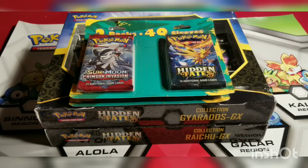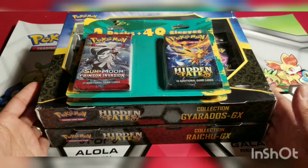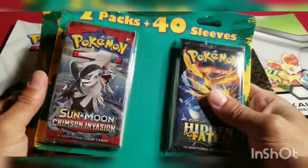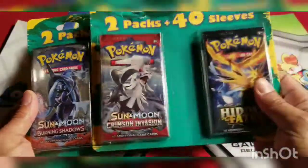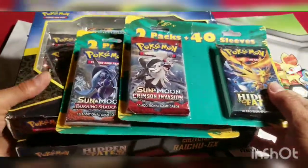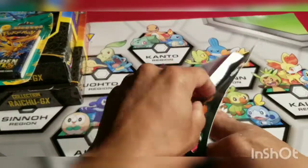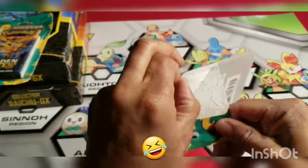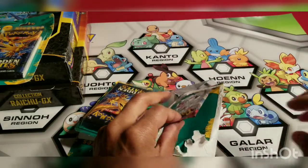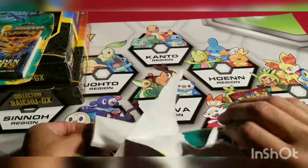Good evening, I am Scipio the Cardboard Gambler and I finally got my hands on some more Hidden Fates. There was a restock of the tins and Walmart had a restock of the boxes, so for $19.99 I went ahead and cleaned them out. At Target I finally saw these third-party packs which I've seen the Zard Hunter open but never seen anywhere, so I hurried up and grabbed these off the shelves. So we got ourselves Crimson Invasion and Hidden Fates.